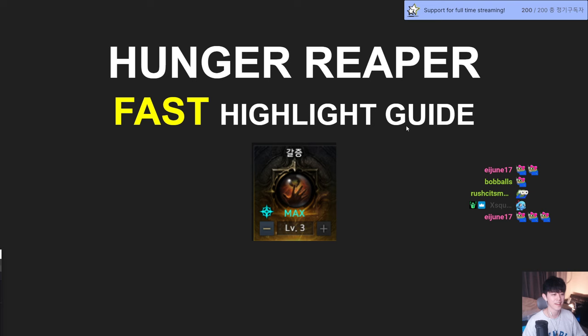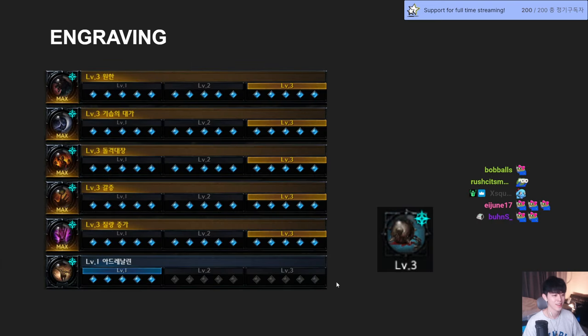Hunger Reaper Fast Highlight Guide — Hunger Level 3. Here are the engravings: Grudge, Ambush, Cursed Doll (Captain Raid), Hunger, Increased Mass, and Adrenaline 1. If you have a 9-7 stone, it would be awesome — Adrenaline 2. You can also swap to Keen Blunt Weapon instead of Increased Mass.